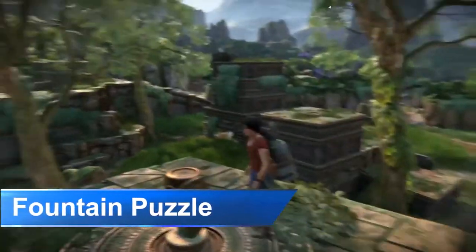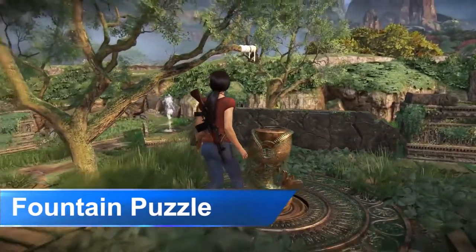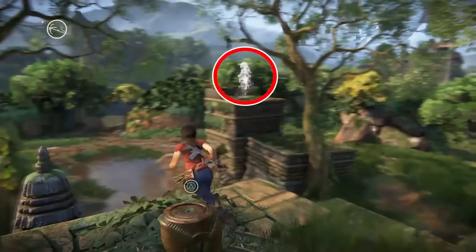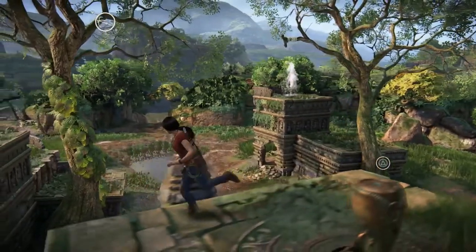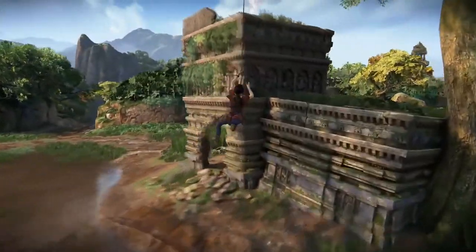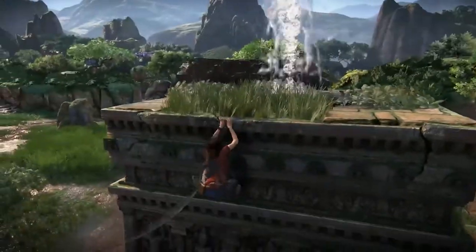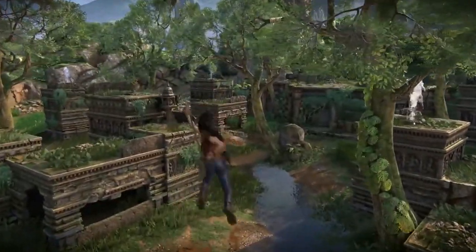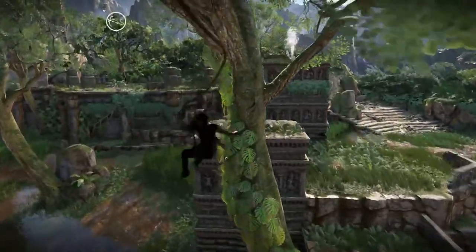The goal of this puzzle is to step on all of the water fountains to shut them down before the timer expires. The first fountain you need to swing over to is the one over here. Now just swing to the rest of the fountains in the order that I do to finish the puzzle in time.